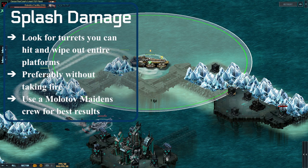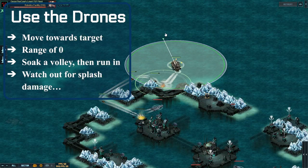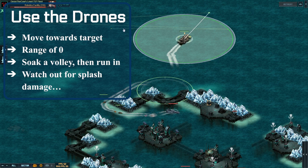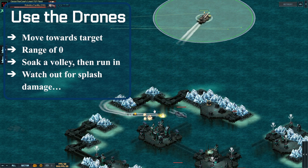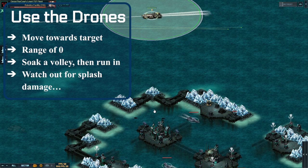This turret lets me use my next tip, which is to use the drones. These drones are really finicky. If you want to retreat using the drones, it's actually pretty easy — you just have to click somewhere and do a bunch of waypoints back and forth until you move around for 10 seconds and your drones don't take any damage. The drones only spawn if you're stopped.